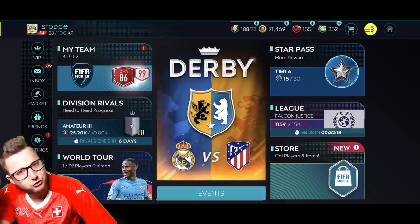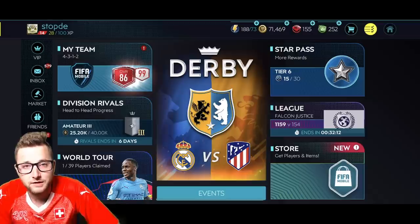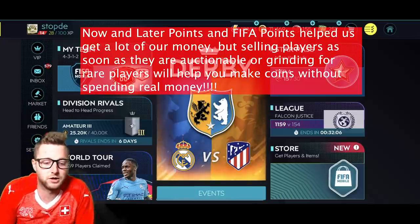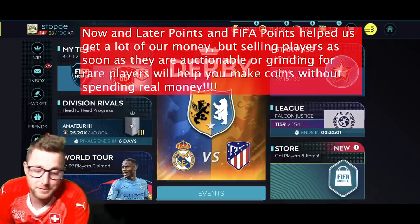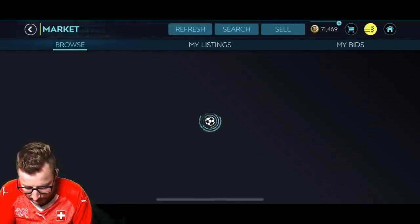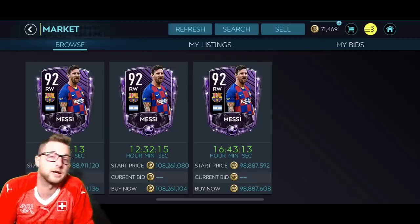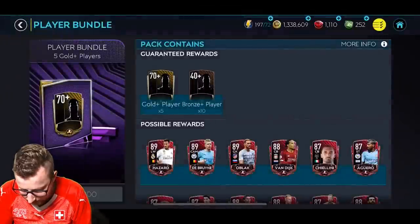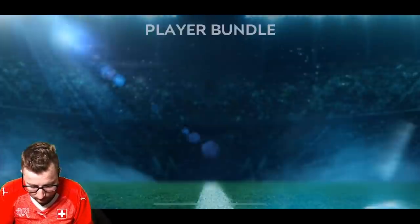I'm going to be straight up with you: a lot of making coins in FIFA Mobile is definitely easier if you spend a bunch of money on the game, sell those players. But even if you do that, you have to do it smart — pick the right players to sell on the right promos, or just get super lucky and pack Messi or Ronaldo. Messi was going for like 98 million yesterday. I opened almost 2 million worth of packs and got nothing, so that's not really the best strategy.